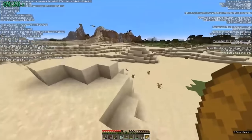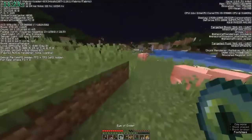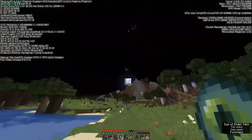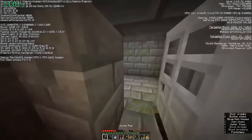So this part of the speedrun is actually pretty boring. Dream just kind of runs around and wastes two minutes trying to find another village. He does get beds, which is very lucky. Spending another two minutes just traveling trying to find the stronghold, he throws one of his eyes of ender. It does not break. And then he digs down. There is a little bit of struggle for him to find the stronghold, but he does find it.